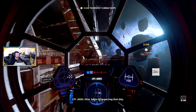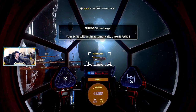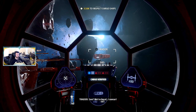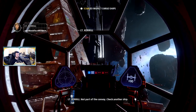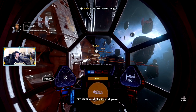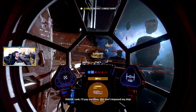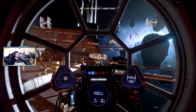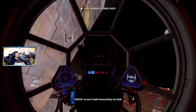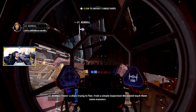To scan an unknown ship, face it and tap L2 to target it, then approach — your scan will automatically begin when you're within a thousand meters. We have always been loyal to the Empire! Not part of the convoy — check another ship. No refugees aboard. Third ship — a ship's trying to flee from a simple inspection. We should teach them some manners.